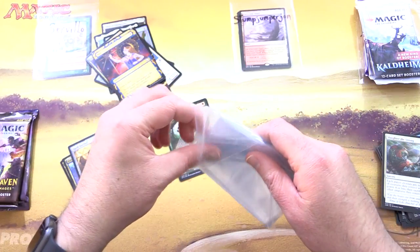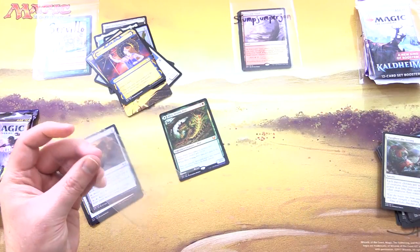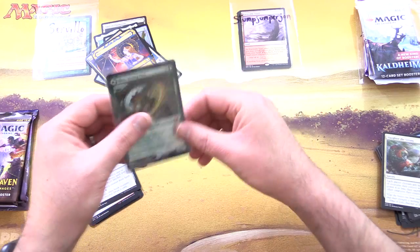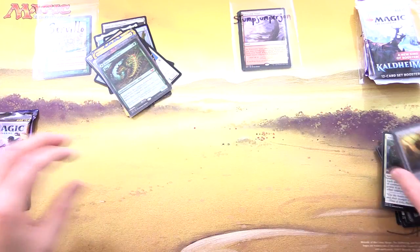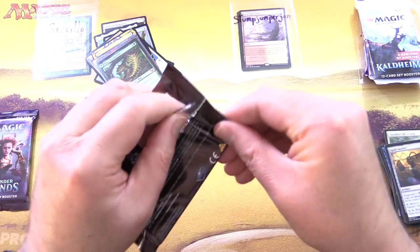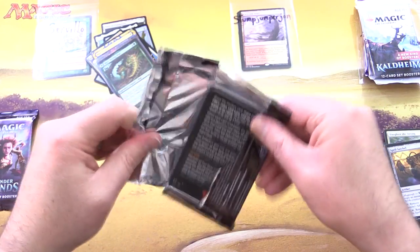Grabbing the sleeves for that Foil Mythic - awesome. I think we got a Foil Mythic in the previous video as well, so we're pretty happy about that. Vexing Pest is in the Pest deck - if you missed that, link in the corner. That was a fun one, cranking out the Pest.